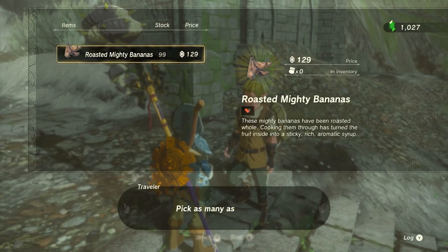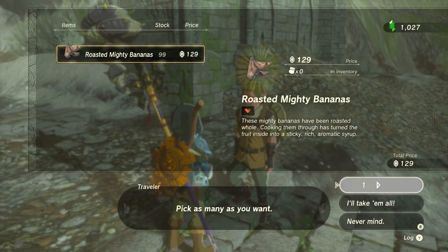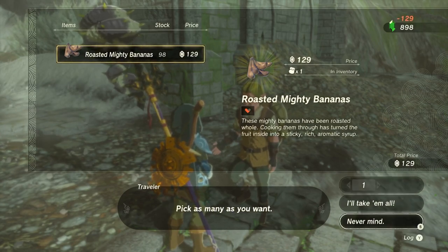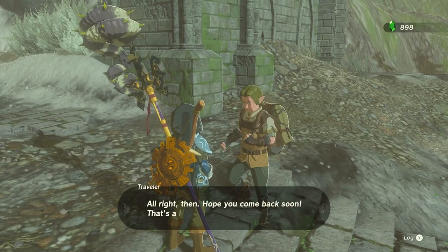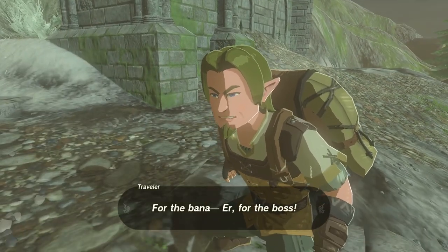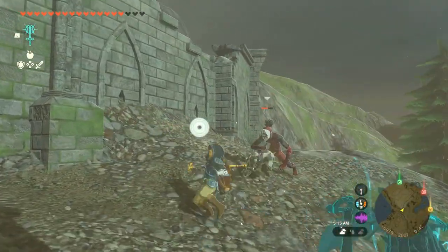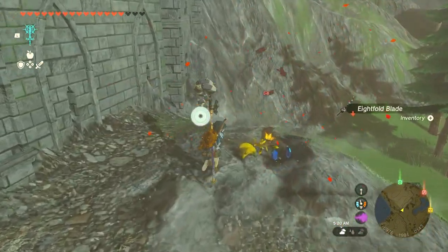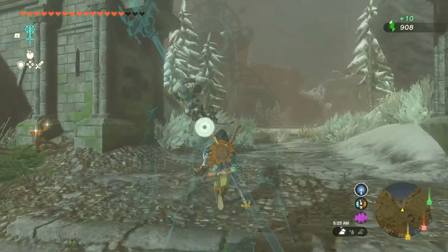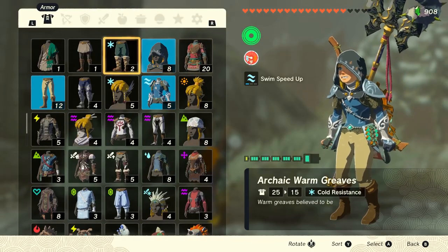129 — that's expensive. But I want to buy one because maybe that gives or does something. Bet you want more? No I don't want more. All right then, hope you come back soon. Fresh off the grill of deception. Yeah, it was a Giga. Now you got a lot of money from me for the banana. I know I got scammed out of my money there, but I needed to take the chance.